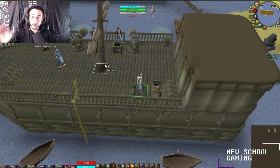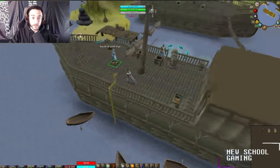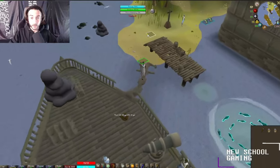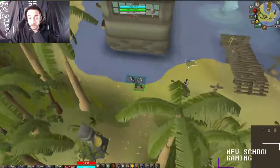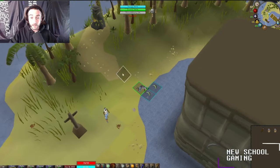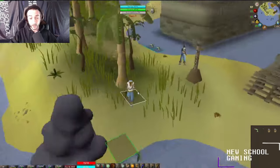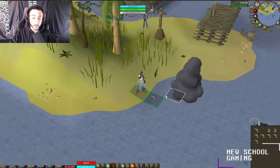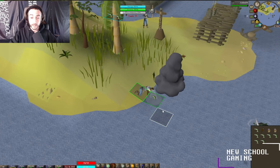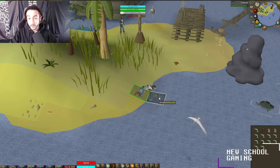Ropes are used to tether your character when the waves come, to prevent you from getting blown away and losing items. Hammers are used to repair the mast when it breaks from the storm. Harpoons are here to help you fish and gather fish during the event. The best fishing spot is the jumping fishing spot — it's highlighted in green on RuneLite — where you have a chance to get two fish every time you'd normally gain one.